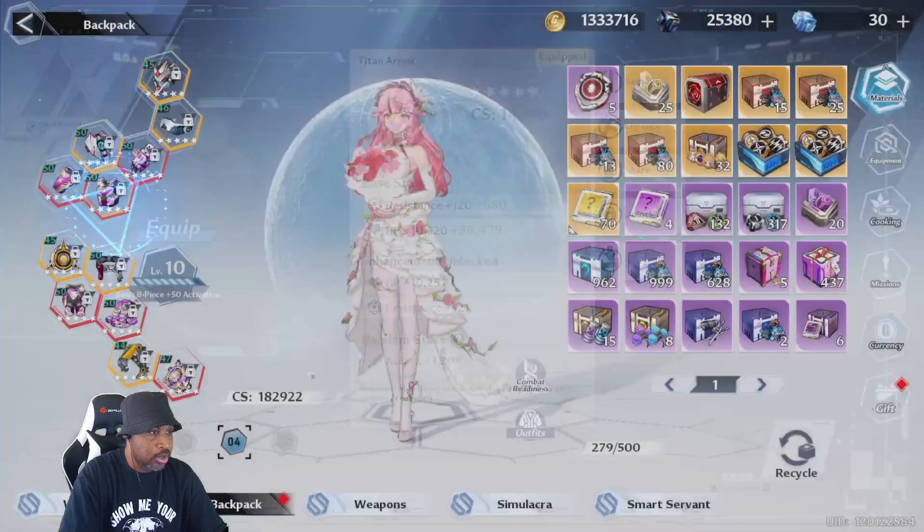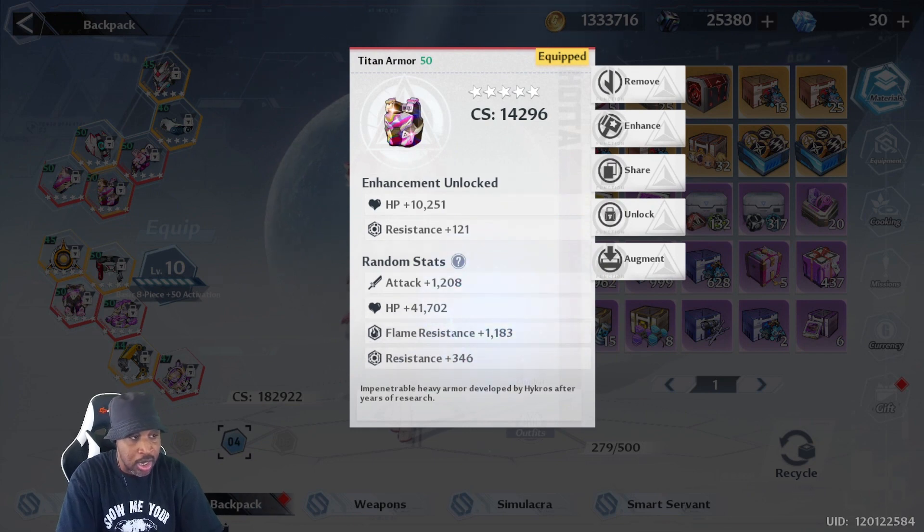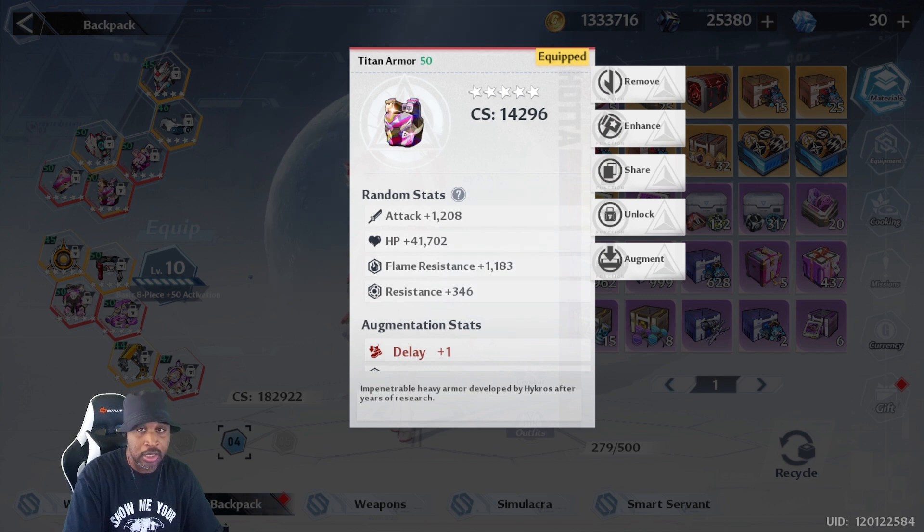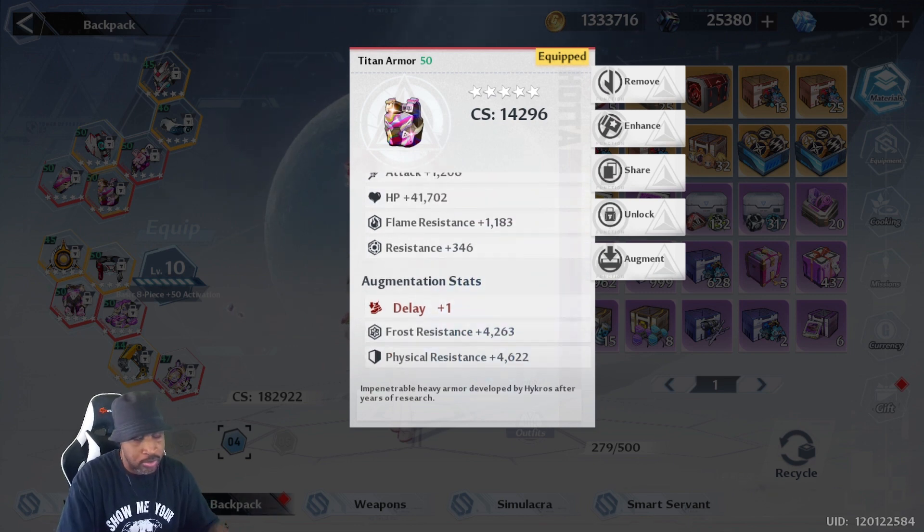This piece of gear rolled four times into attack — I believe it rolled once into HP but four times into attack. Because it rolled four times into attack I got a lot of augmentation stats out of it. Could I have done resistance? Sure, but I prefer attack and I'm trying to squeeze more damage out. I'm still getting augment stats for resistance. Going all resistance makes sense if you're a tank, but I still want to do enough damage to hold aggro.